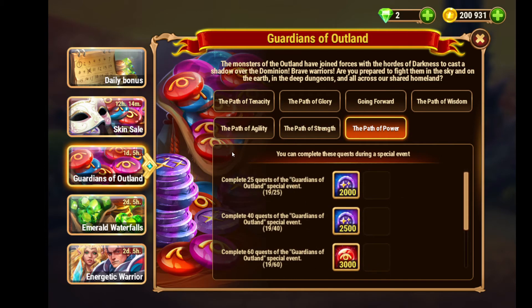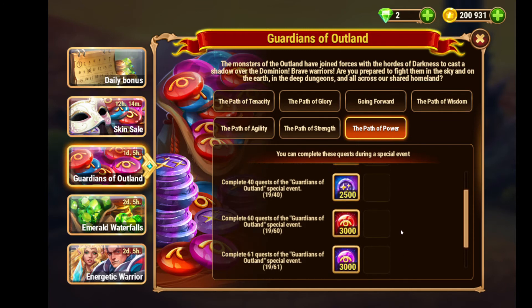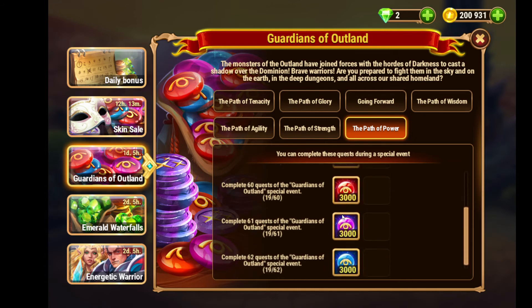The Path of Strength rewards you with strength skin stones and more outland coins. The Path of Power involves completing quests — there are 62 total across one through six quest lines, with tasks listed right here. You have to complete all 62 tasks to earn the beginning rewards.